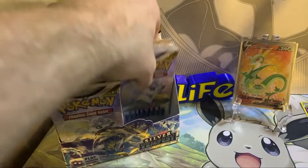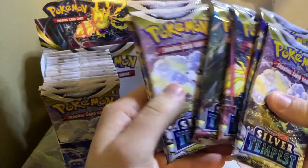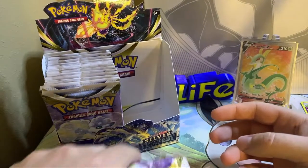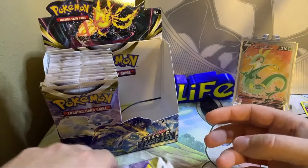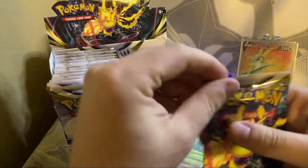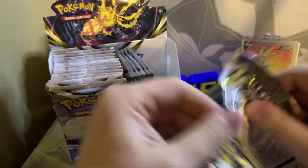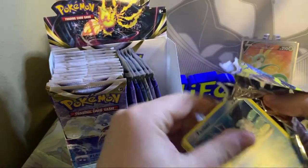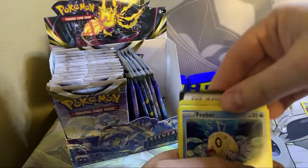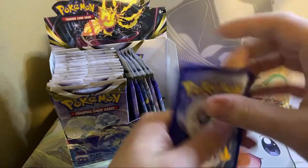We have seven packs left on this right side, and then we'll go to the left side. Our last hit was that Superior — or Alt — that'd be great. But I think there's also a character Superior card as well, that would be pretty cool to get. A lot of the character cards are amazing. I can't wait for Crown Zenith — it's going to be such a banger set.